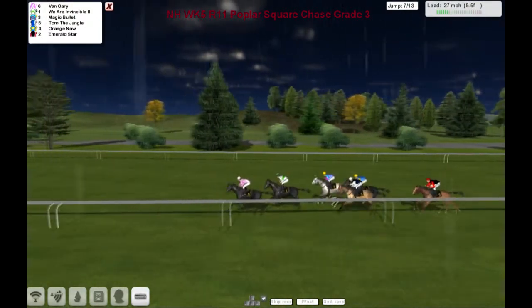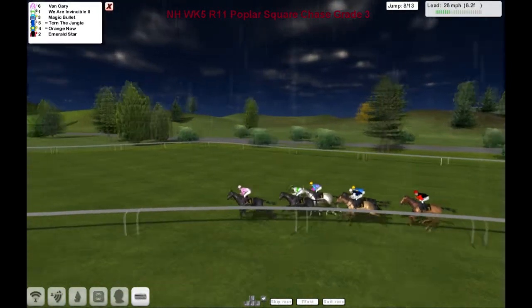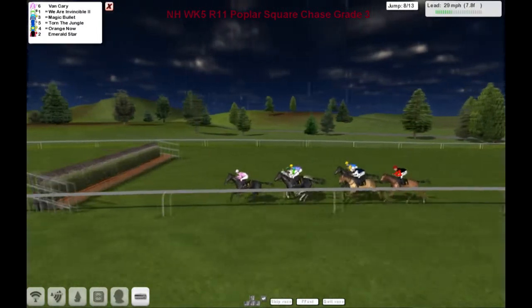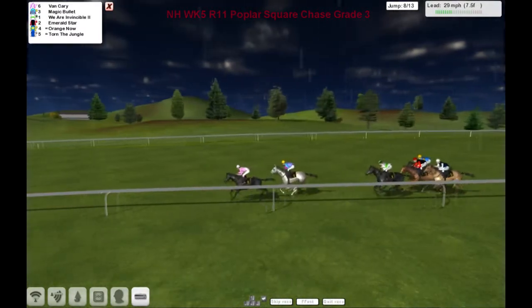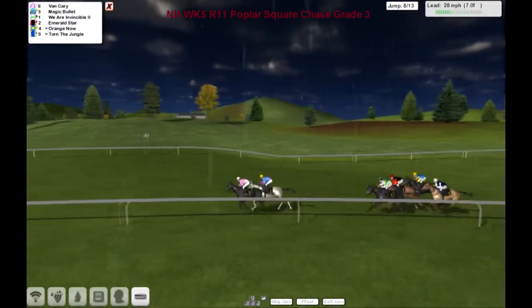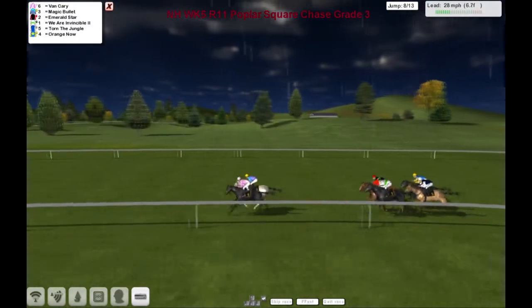Vankyrie leads by about a length. We Are Invincible second, Magic Bullet is third, Torn the Jungle is fourth, and Orange Now as they take this big ditch — skip over that one okay, with Vankyrie in the lead, Magic Bullet second, We Are Invincible, Emerald Star, Torn the Jungle, and Orange Now.